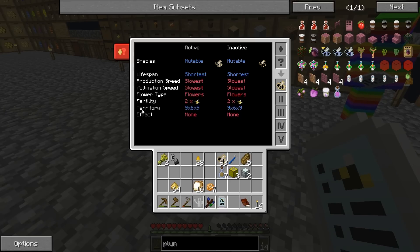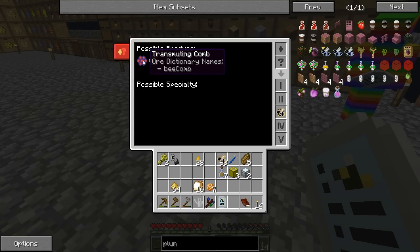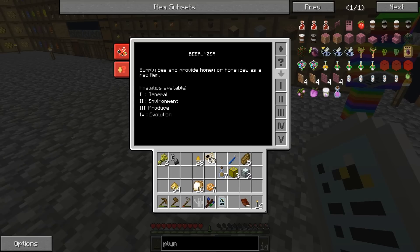It shows territory - nine by six by nine - just shows how many blocks around it will affect, and then it has no effects. Some bees give buffs, like this one has beatific. Put it in the second slot and it'll show climate and humidity, diurnal or nocturnal, that kind of stuff. The third slot shows what they make - the specialty would be something like a gold nugget or iron nugget if that's that type of bee. The fourth shows mutations - what bee to what bee. The last one shows different classifications.